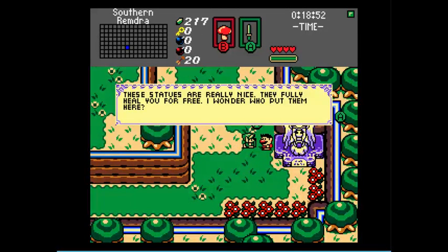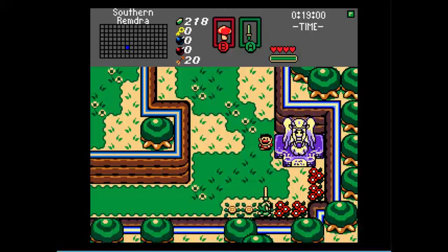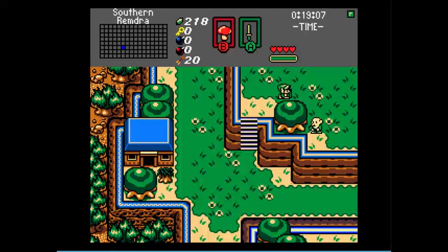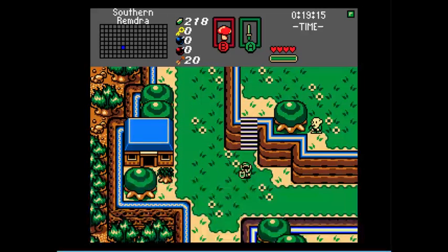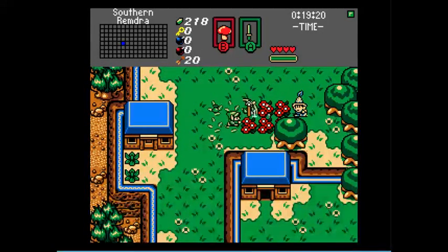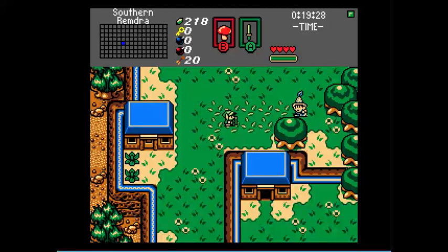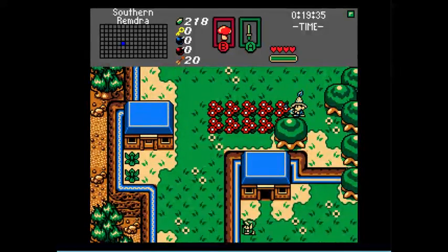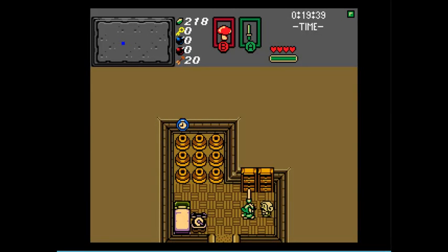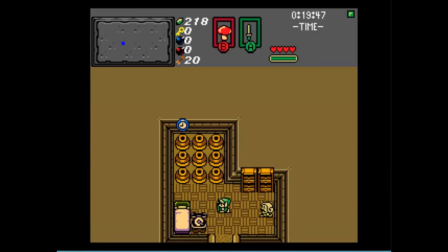These statues are really nice — they fully heal you for free. I wonder who put them there? I've also heard that giant torches have similar properties, but those supposedly only exist in large dungeons. Also quite important. I was able to sneak into northern Remdra before the game was put up — things have gotten pretty bad up there. I'm tired of planting these flowers year after year. You ever try the geisha seeds? I hear they're pretty cool. When I was younger and exploring I sometimes found neat stuff behind trees — you should try looking back there from time to time. I have been.